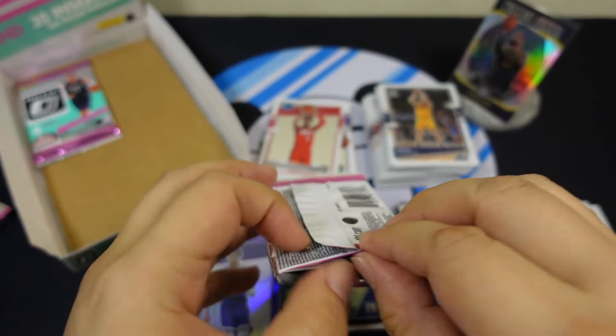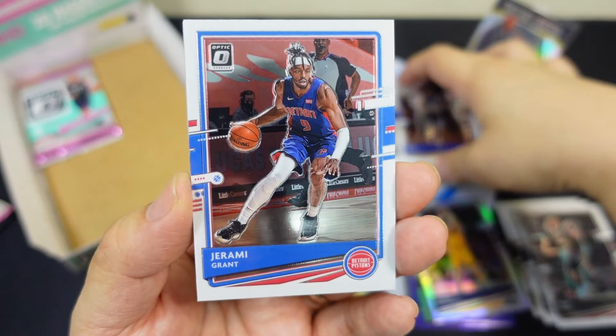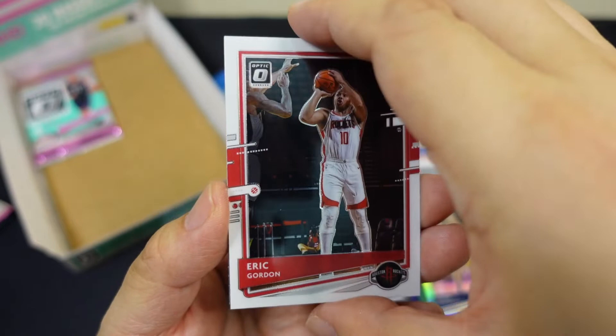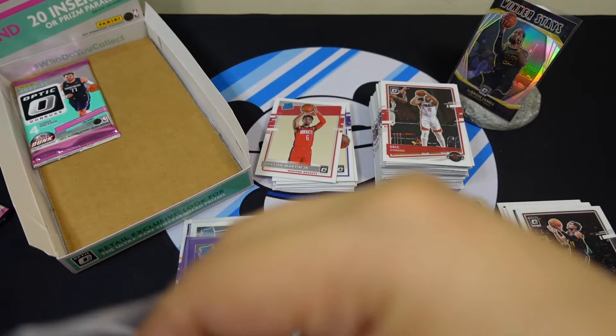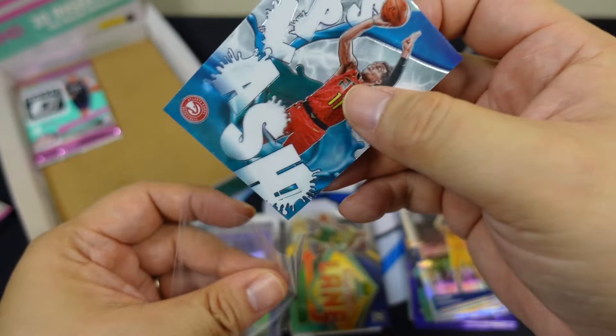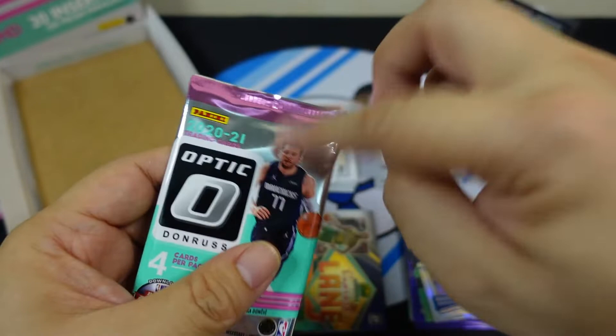Come on! Eric Paschall, Jeremy Grant, Eric Gordon — and Splash insert. Trae Young! I'll take that Trae Young. The Splash design is a bit ugly though — I don't know what's happening there with that design. Last pack — come on, show me that checkerboard or auto!